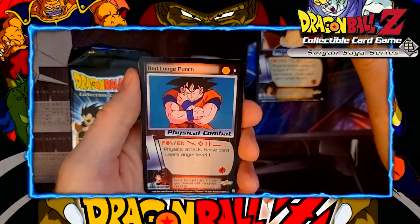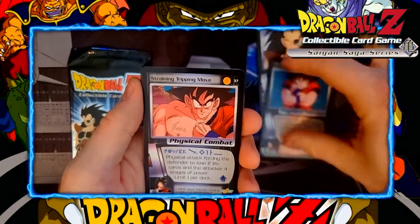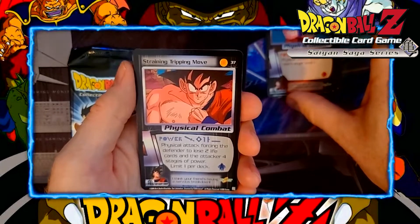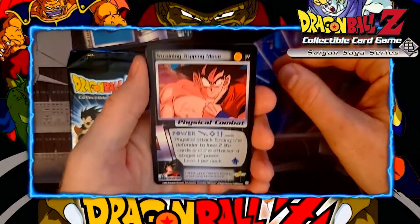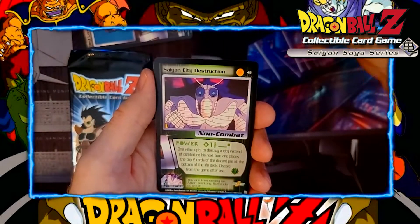Red Lunge Punch. Straining Tripping Move, which I didn't really see a whole lot of people use in a straining deck. There were some cards that were actually pretty good for straining, and a drill that allowed your straining cards to be unblockable and preventative, but I think that got errated. It's been a while.